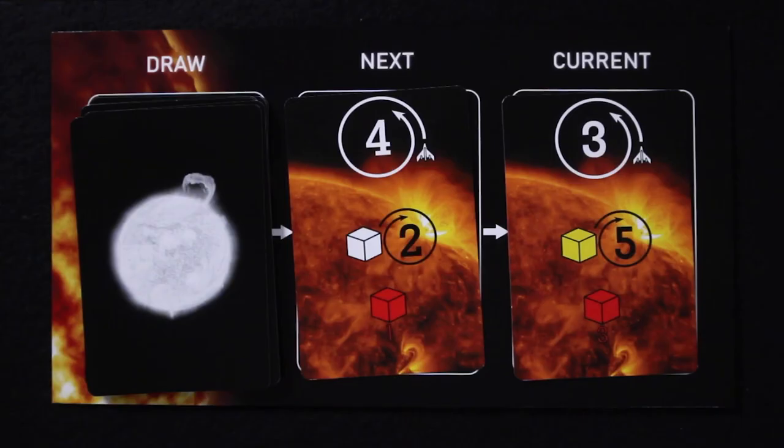Once you've resolved all cube movements depicted on the current star card, take the card in the next slot and move it over to the top of the current slot. Draw a new card and reveal it for the next slot. Pass the first player disc to the left — it is now time to begin the next round.